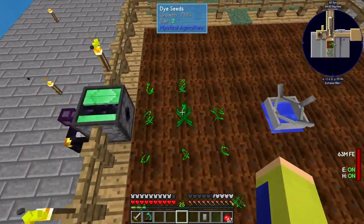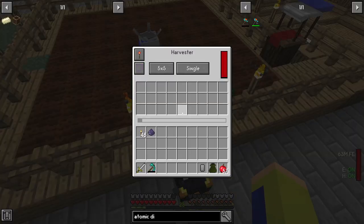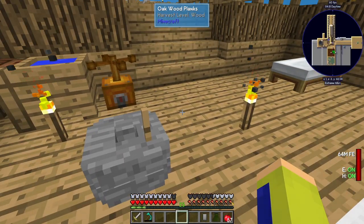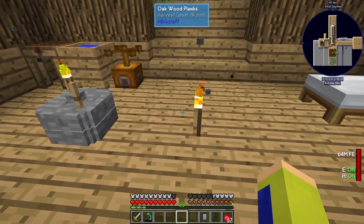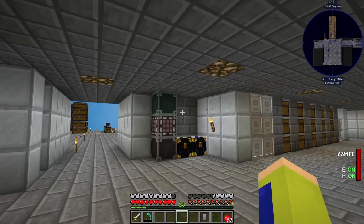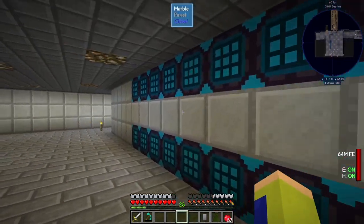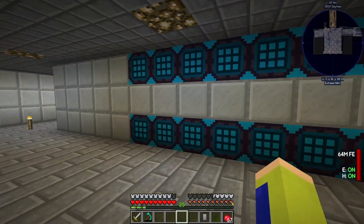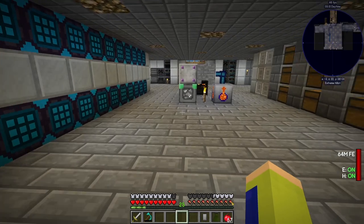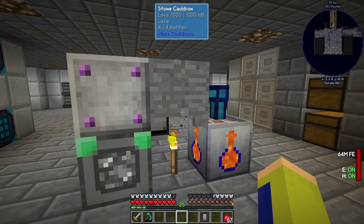I moved our mystical agriculture farm up here like I said I would last time, so this is still going strong. But below is where I made most of the changes. It's completely different — a little bit of decoration, and I set it up so we have packagers on the right and storage on the left. I want to put things I use or automate in the middle.